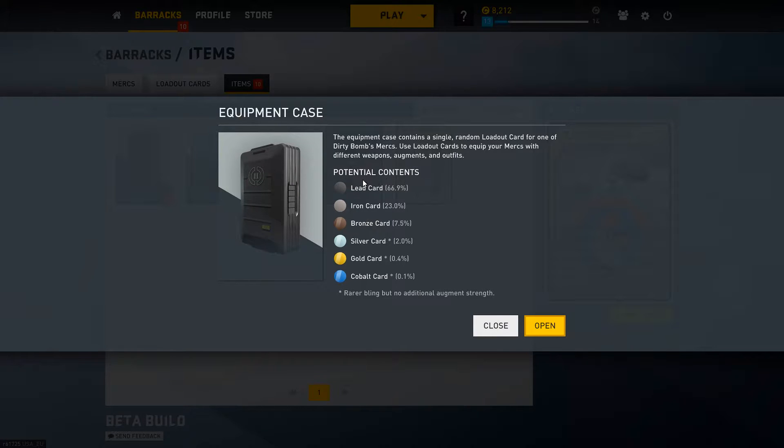If you don't know how it works, I open a case. They have the potential contents here. You can see different percentages getting lower and lower until you get a Cobalt, which is the rarest. Cobalt, Gold, Silver and Bronze have all got the same contents — all three perks with the marks that you get. Iron has two and Lead has one, I believe. And then the standard ones have zero.